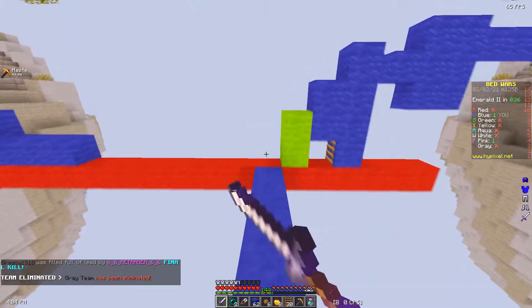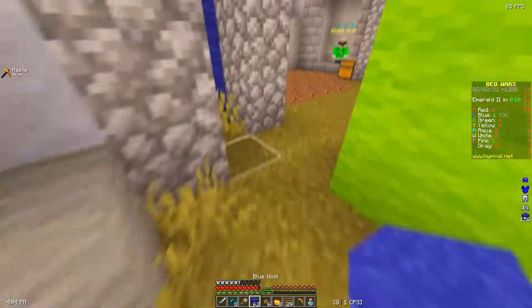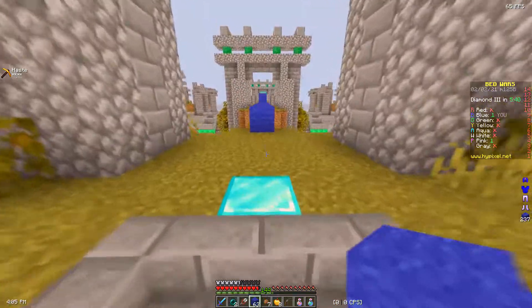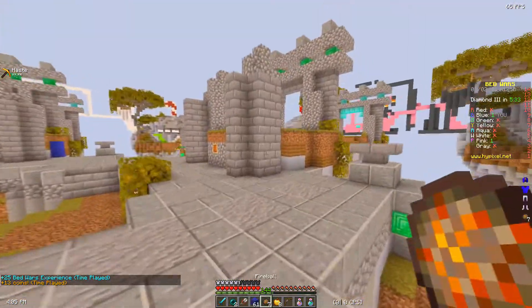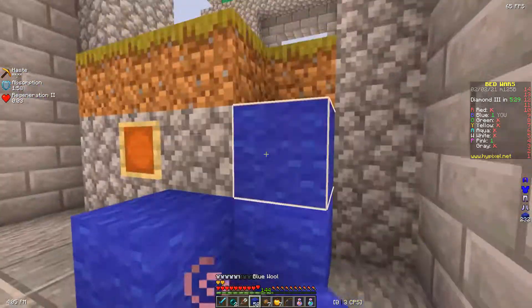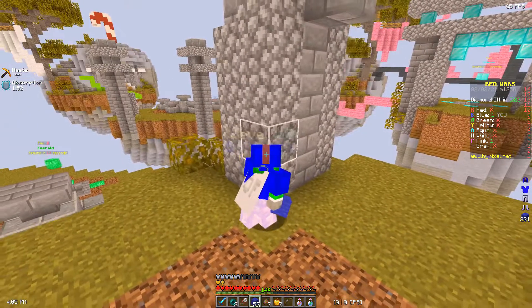It looks like pink is the one that's going to stay on top after that fight, so it's down to me and pink. Hopefully I can win this fight — if I don't, that'll be very embarrassing. It looks like they're near pink's bridge to diamond gen. I'm going to gap here just for the absorption hearts. I'm just going to hide here.